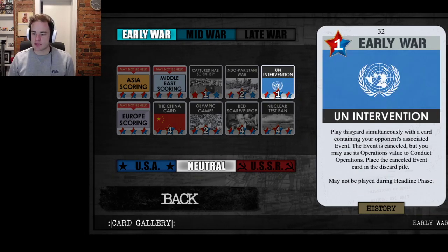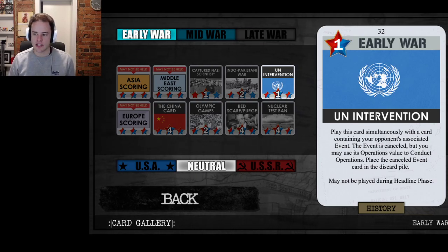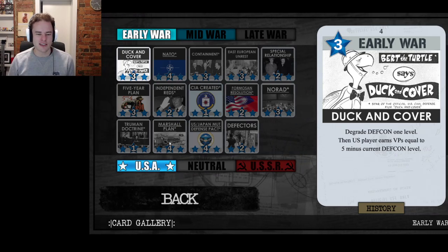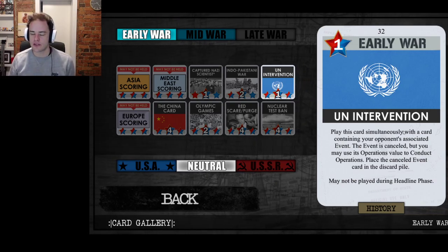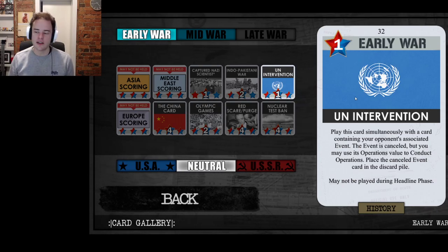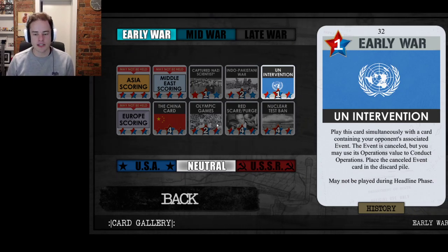UN Intervention says: play this card simultaneously with the card containing your opponent's event. The event — of the other card — is cancelled, but you may use its operations value to conduct operations. Place the cancelled event in the discard pile. This can't be used in the headline phase. For example, as the USSR player with Marshall Plan in hand, rather than giving the US player seven free influence, you can play UN Intervention alongside it — cancelling the event but getting the four operations points. The disadvantage is you're down a card, since you've played two cards in one action round — it's what we call a hand size reducer. But otherwise it's a really good card for adding flexibility to your hand.